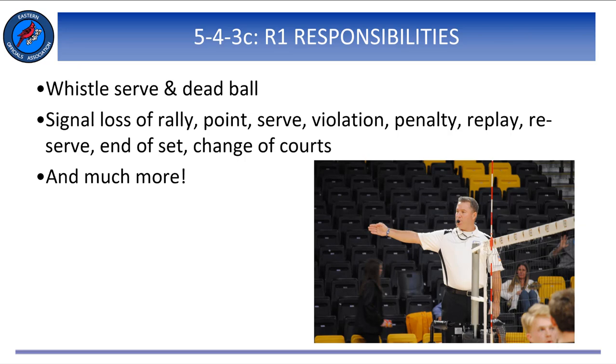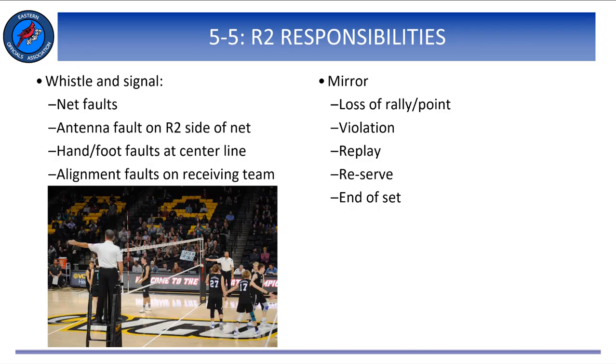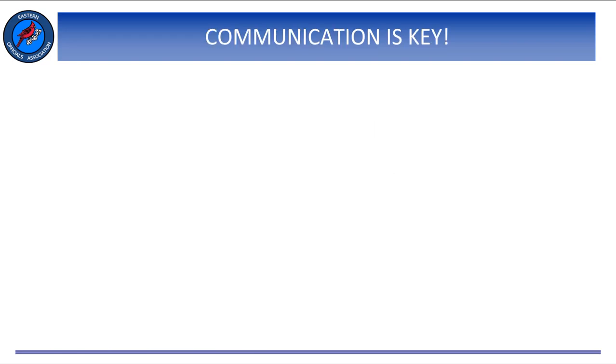The R2 should whistle and signal for net faults on both sides of the net, out of bounds and antenna on his or her side of the net, hand-foot faults at the center line, and out of alignment on the receiving team. The second referee will mirror the first referee's signal for each loss of rally, point, violation, replay or reserve, and end of set. The R2 should check the score sheet for accuracy during each timeout and at the end of each set prior to initialing. It is critical for the R2 to make eye contact with the R1 prior to the R1 beckoning for serve and at the end of each play.